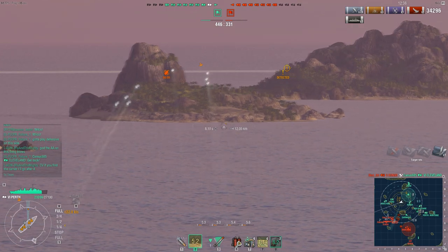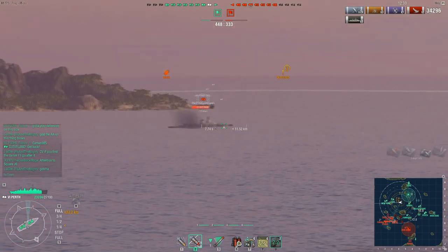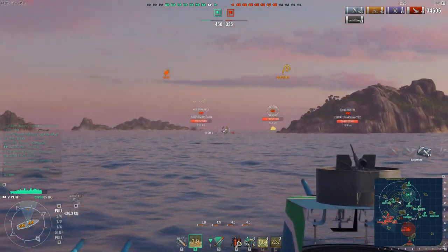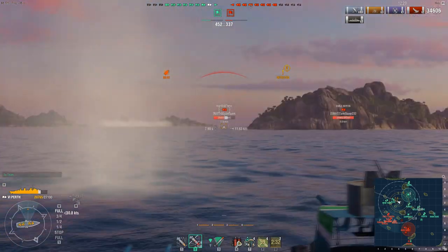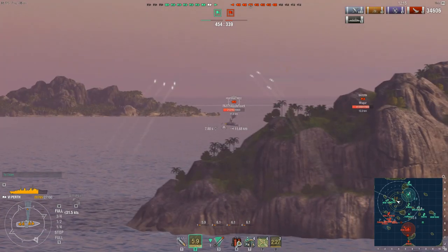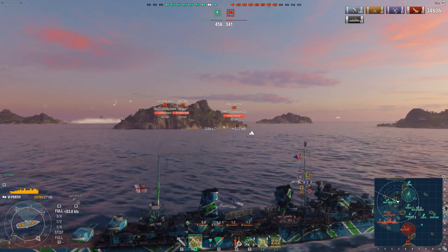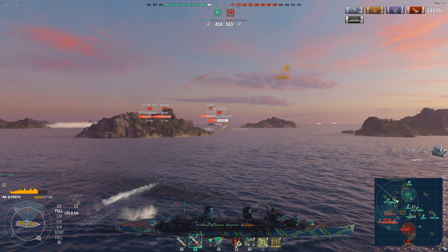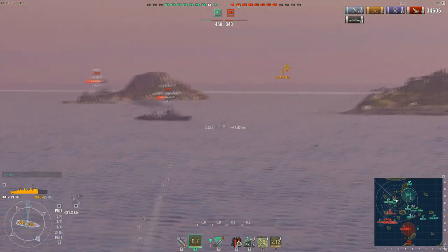There's an enemy Perth spotted in the open, but he's dropped off detectability, which means he's probably not firing anymore. Pep, however, is firing and is spotted. He's also moving at full speed trying to get some distance, but he takes a hit from that Graf Spee, who is maneuvering hard. He's firing armor-piercing, but with the Graf Spee, unless he's giving you a direct broadside at close enough range, I would say you're better off simply firing high explosive — just burn that guy down. He's not a British battleship, so doing that is fine.